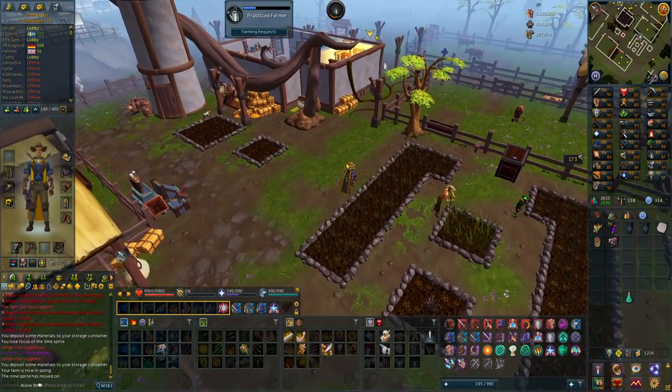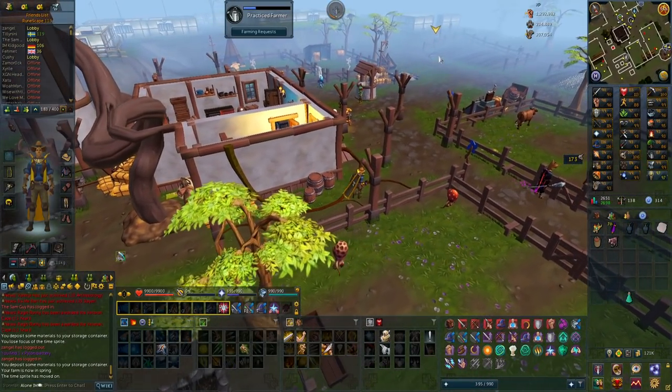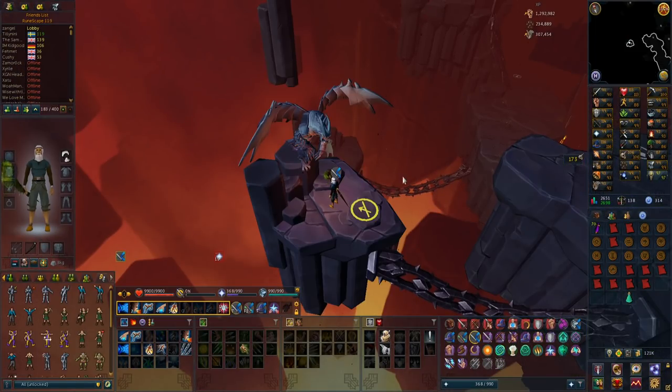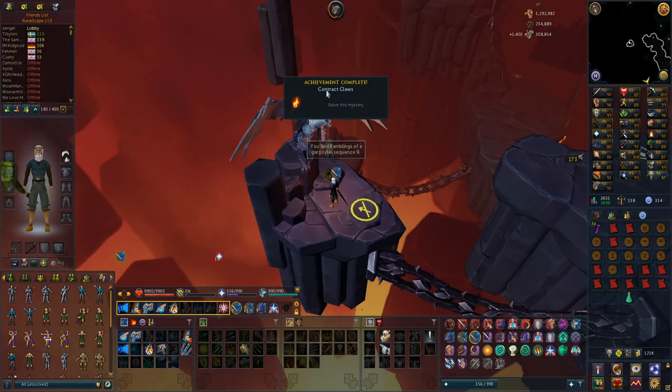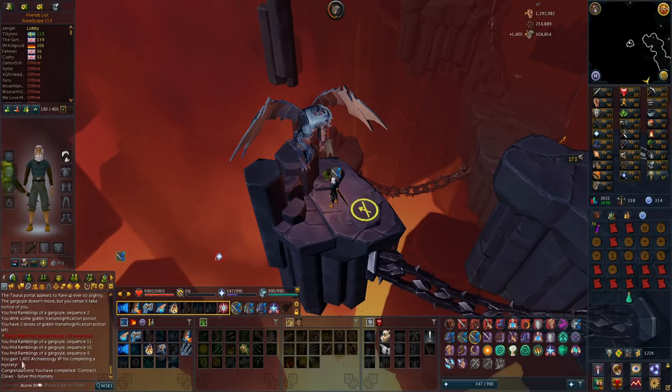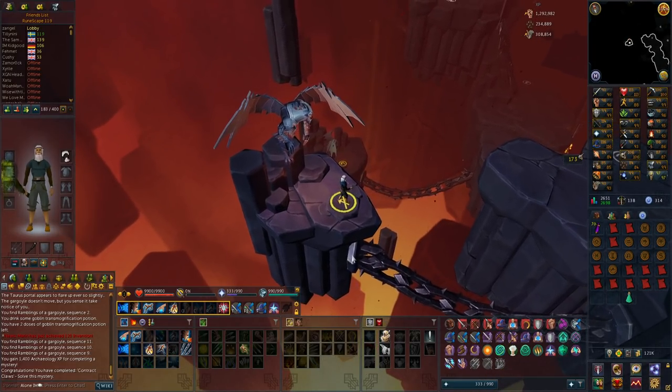After that, I think I should have everything to get the Ripper Demon slash Ancient Summoning. This should be the last part of the mystery, and let's talk to the Gargoyle. That is the contract class mystery completed and 1,400 archaeology experience, which is pretty low, but it is done and now we can actually complete the last mystery for the Ancient Summoning.